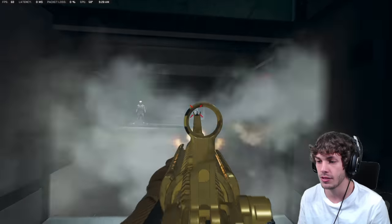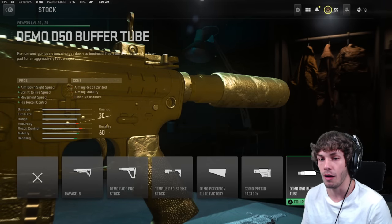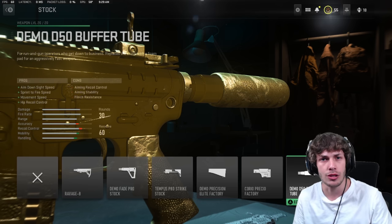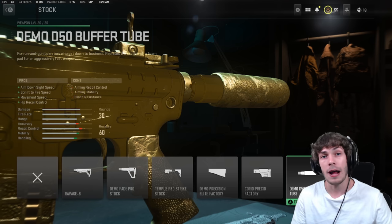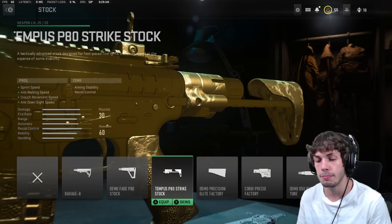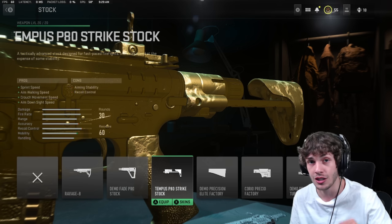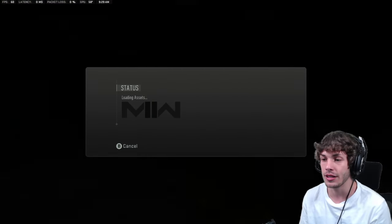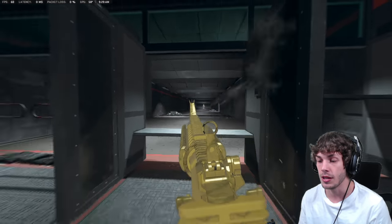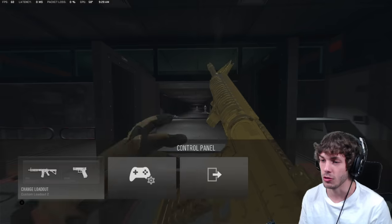The gun still kicks a little bit to the left, but you guys will see in the gameplay I completely beam everyone — it doesn't matter. Next up for the stock, I was running the Buffer Tube. I really like it because it makes the weapon feel like an SMG, but you'll have a little too much recoil for long range. So on a smaller map I'll throw on the Buffer Tube, but 90% of the time I'm going to run the Tempest P80s, which adds a lot of strafe speed. You always want to strafe in every gunfight so you get rotational aim assist and are a harder target to hit.